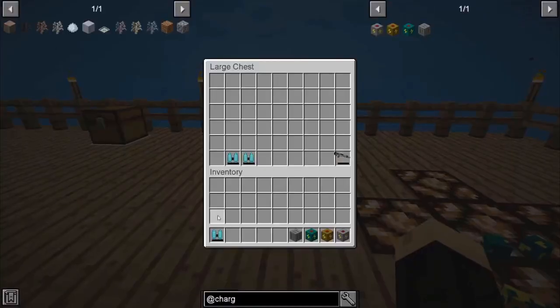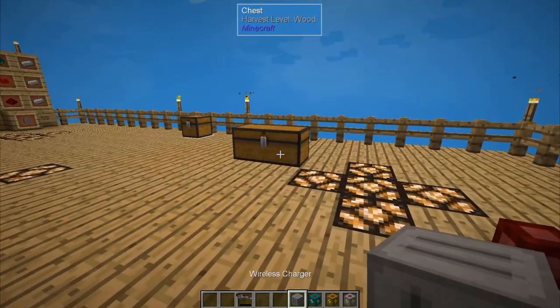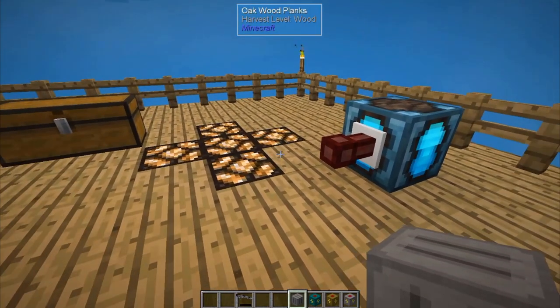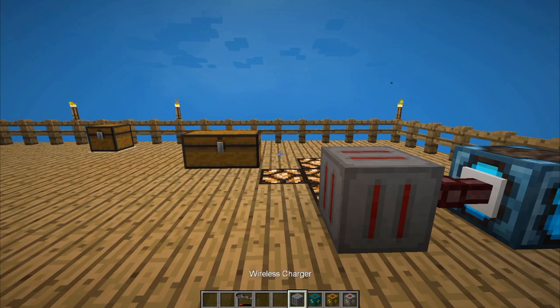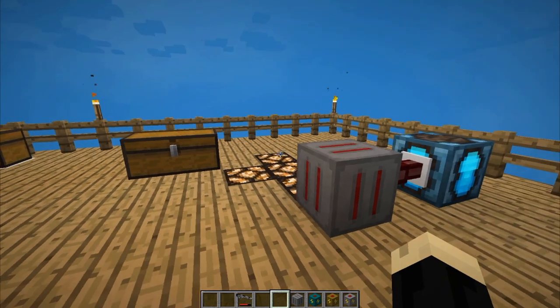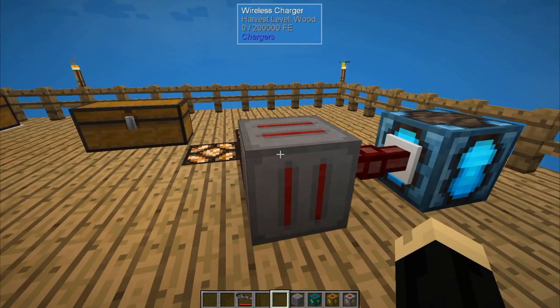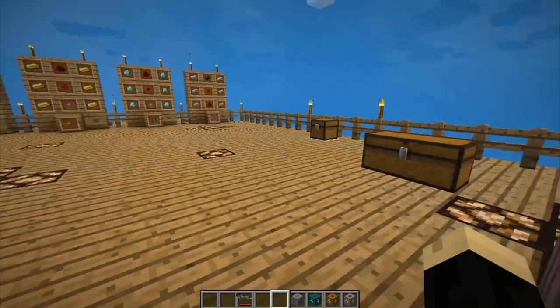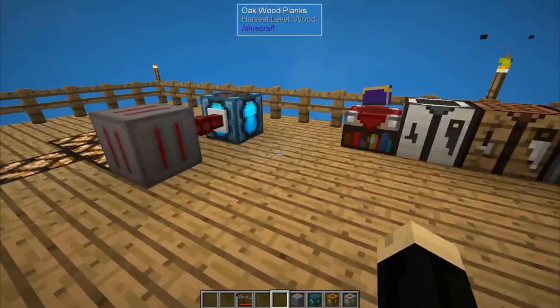All right, so the last one we're going to look at — we're going to switch from a jetpack to a phaser rifle for this one. The wireless charger works the same concept, except you don't have to put the item inside of the charger. We connect a wireless charger, and as you can see down in my bar, the phaser rifle I have right here is already filling up. Now the wireless charger will only hold up to 200,000 FE, but it will charge anything that you're wearing or carrying within a specific range.